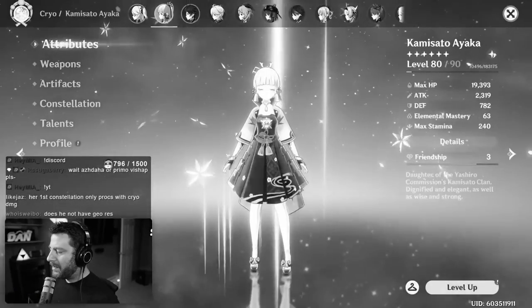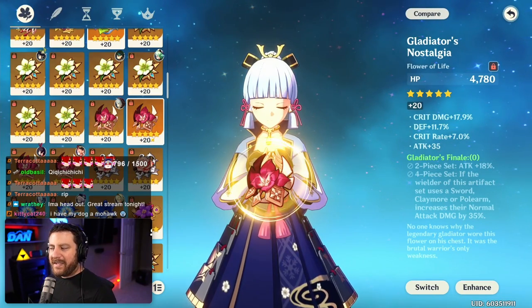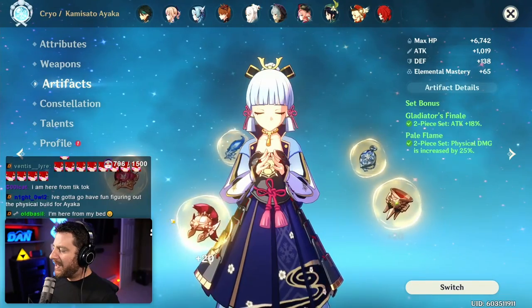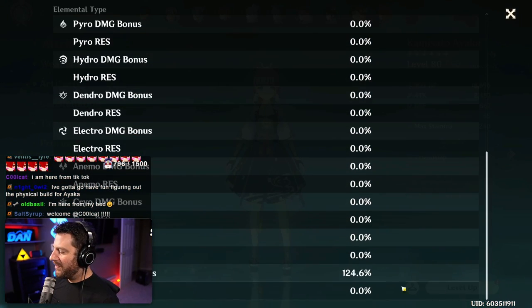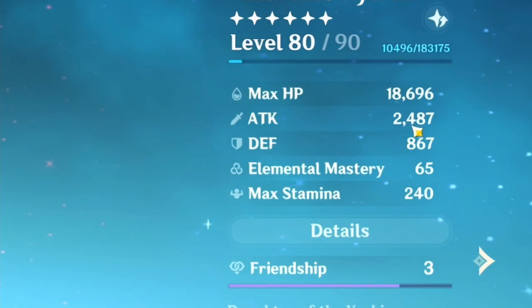You could not activate or use it quickly enough to do it twice to get the four-piece bonus. So what we're going to do instead is two-piece Gladiator, two-piece Pale Flame. That gives us a total of 62% crit, 195% crit damage, 24% physical damage bonus, and 2,487 attack.